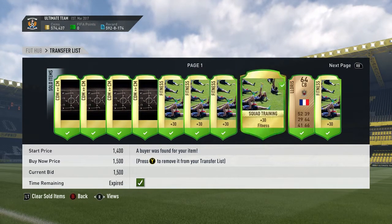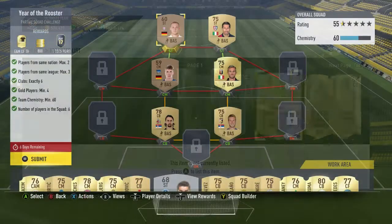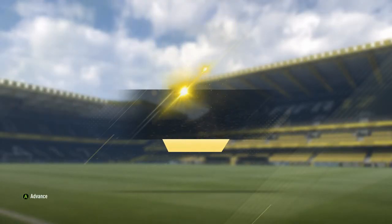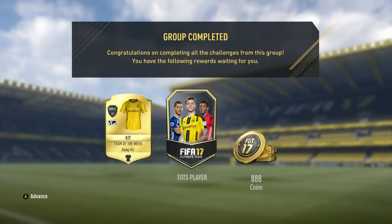That nice little profit takes us up to 574,000 coins. On top of that, the Year of the Rooster SBC came out, and it actually has a Team of the Season reward. I was hopeful we'd get a big Team of the Season — we've had a lot of luck from these Team of the Seasons.